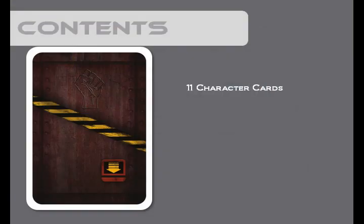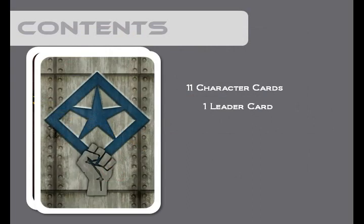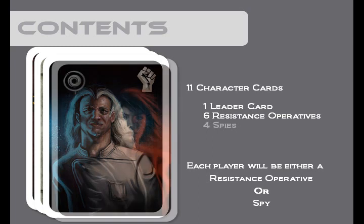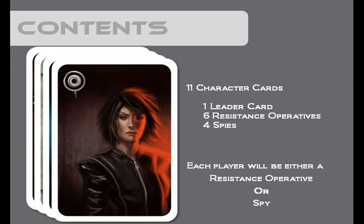First, let's start with the game contents. At the heart of the game are the character cards. Included in the 11 character cards is the leader card, as well as 10 characters or role cards. There are 6 resistance operatives. You'll note the blue background and the fist symbol that designate this card as a resistance member. There are also 4 spies. The spy cards have red backgrounds and an eye symbol.